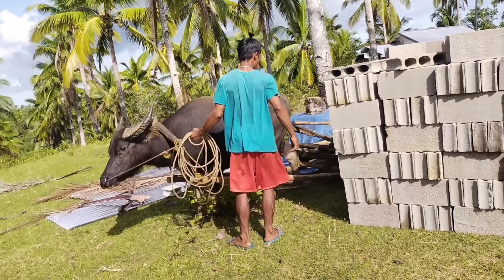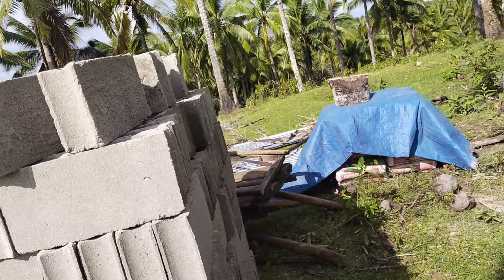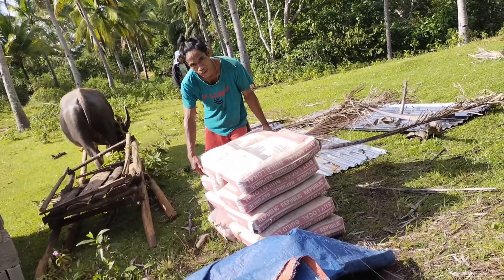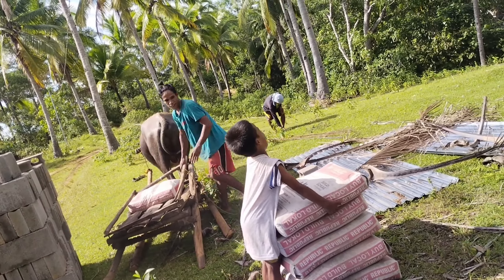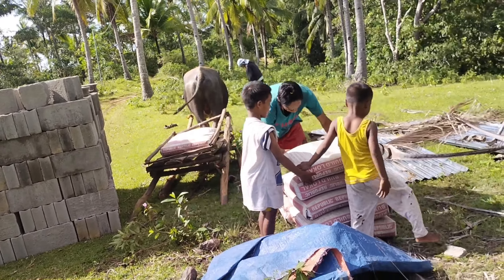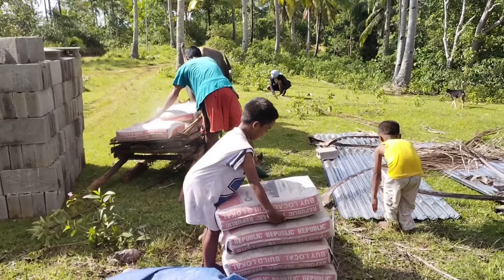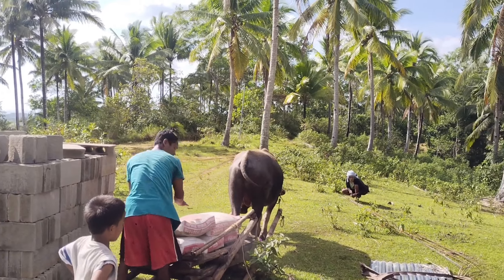The long wait is over! After more than a week of reservation, the materials are finally here. Since they can't pass the road because it's really muddy — even on a sunny day — they dropped everything here and we have to use a water buffalo to bring it all to our house. We have 10 sacks of cement, about 20 steel roof sheets, steel, and hollow blocks. It's time to build our pig mansion!